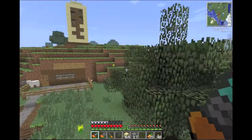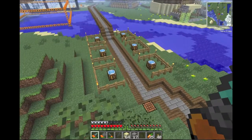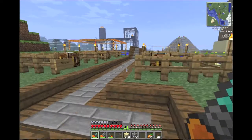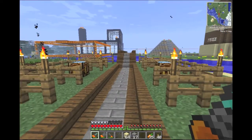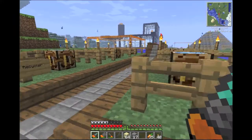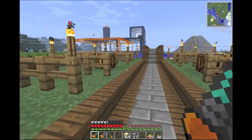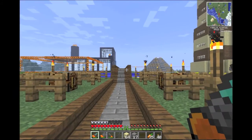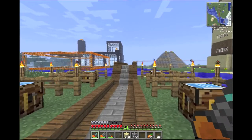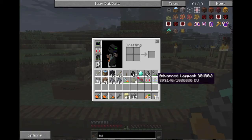Hey guys, this is Rock and we're gonna do another tutorial today. This one is going to be on auto crafting, recyclers, scrap boxes, stuff like that. I'm gonna teach you how to set up your quarry so that you're not only getting the metals and the different gems, but also dealing with all that cobblestone — if you set up a good-sized 64 by 64 quarry you're gonna get a couple barrels full of cobble, and who needs that much cobble.